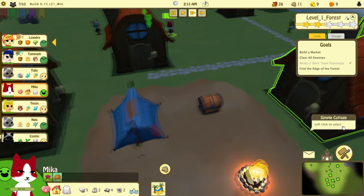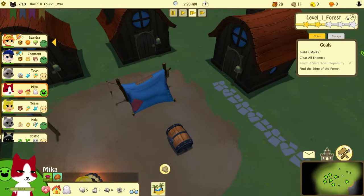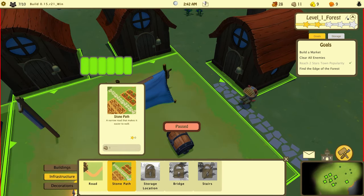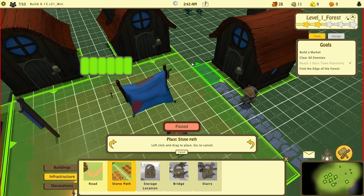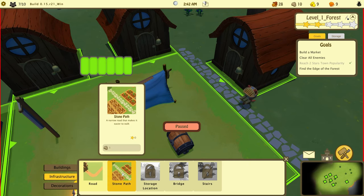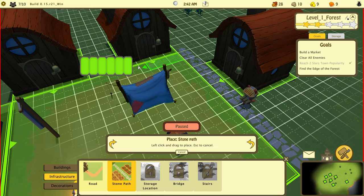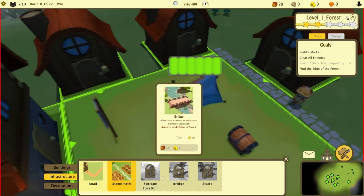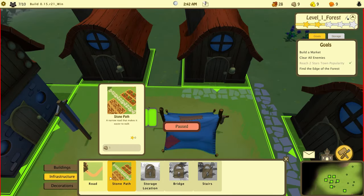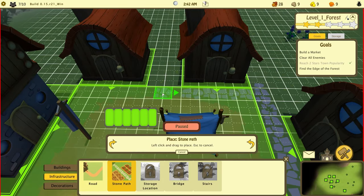We need one more builder so let's get Mika to help build — right now it's just one cat and we need more builders. While I'm here let me get this pathway. Oh, I ran out of stone.